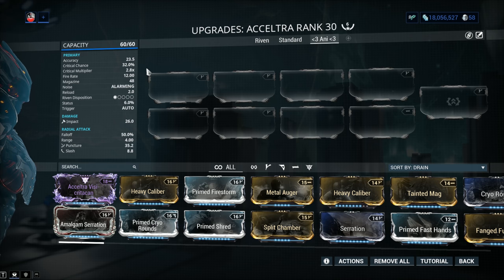And especially if you use it with Gauss, you get another 50% reload bonus. The projectiles of the Acceltra are already very quick by default. Riven Disposition is 1 out of 5 — this has changed from the last time we reviewed the Acceltra. It used to be 3, now it's 1, simply because this is a very popular weapon in Warframe.